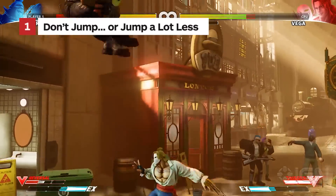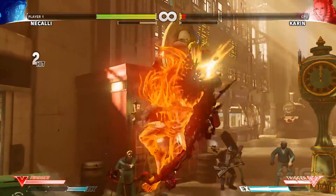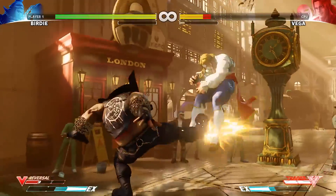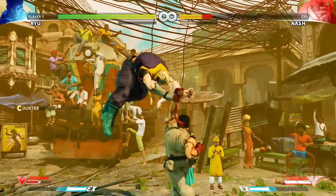Jumping is a bad idea in Street Fighter. It locks you into moving in a preset arc, limits your offensive options, and eliminates all your defensive ones. Players tend to jump when they feel that they're losing the ground game, so be sure to have your best anti-air ready. For example, Ryu's Crouching Heavy Punch is a great way to punish opponents who have recklessly started taking to the skies.